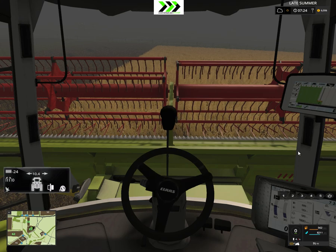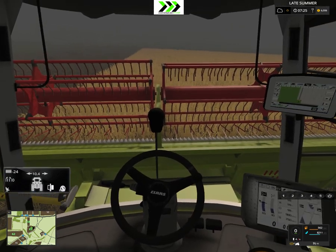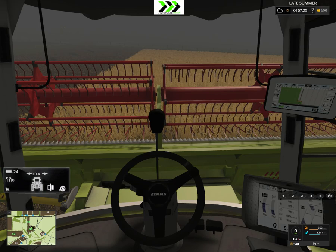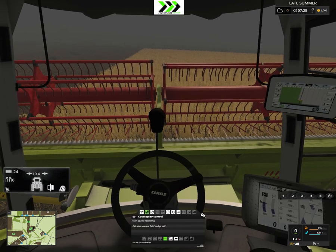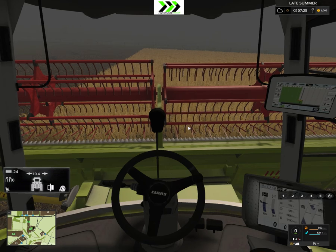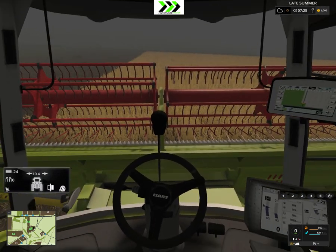Hello and welcome to Farming Simulator 17, I'm Andy and this is Let's Play on the Kleinhard map. So here we are. If you remember last time I had some problems with this new combine — I got out of it and came back and I couldn't move the thing. It was like icy controls, nothing worked. But if I go back and press alt key once and release it, suddenly it works again.